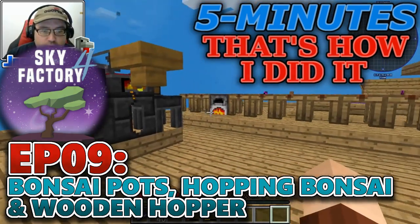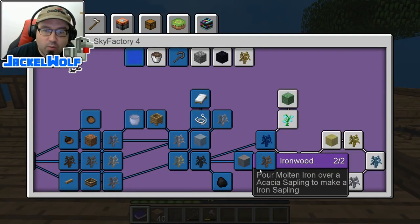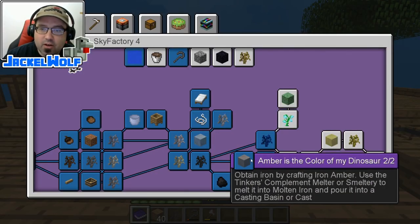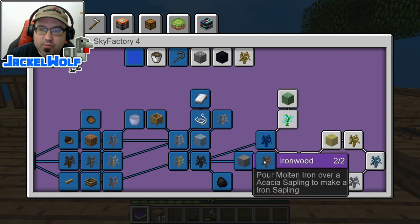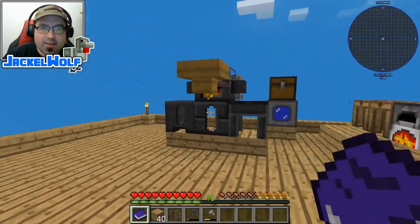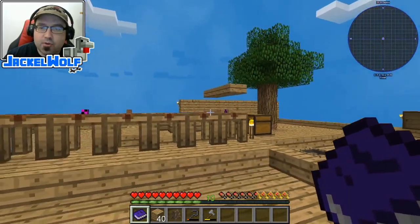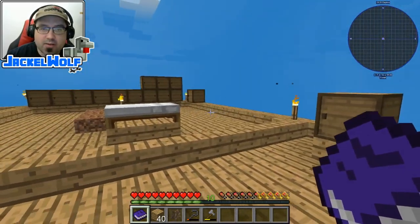If you've been following along, you know that we are working our way through the advancement book. Last episode, we did the Amber is the Color of My Dinosaur, as well as we made the Ironwood Tree and the Oh the Irony — obtained an Iron Ingot. So this is a big, big step in Sky Factory 4. This leads us up to Bonsai Pots and Hopping Bonsais.